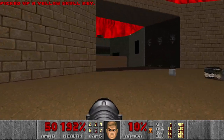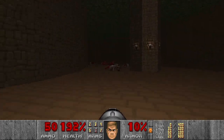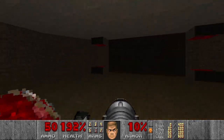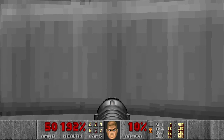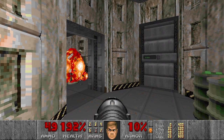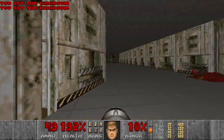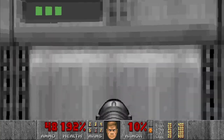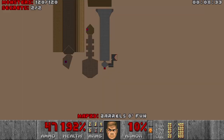Maybe someone is in the last room. Maybe chaingunners in the last room. Let's go check. If we take the second teleporter, then we just run and shoot the rocket. And they are chaingunners, of course. So this teleporter just brings us back to the level. Here we have the last room with a few barrels. And now we're done. Let's go.